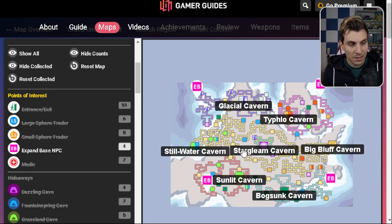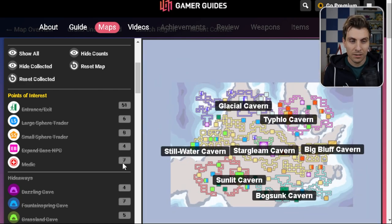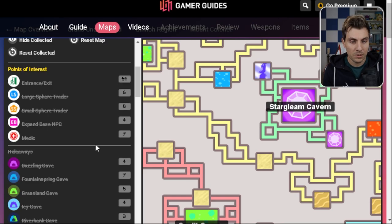You've got the base expanders as well, so you can see where they are if you want to expand your base. And then the medics as well — if you're in a tight position in game and you need to heal up quickly and you're not close to a Pokémon Center, or if you're in the underground and you want to grab one, the medics are there for you to see.